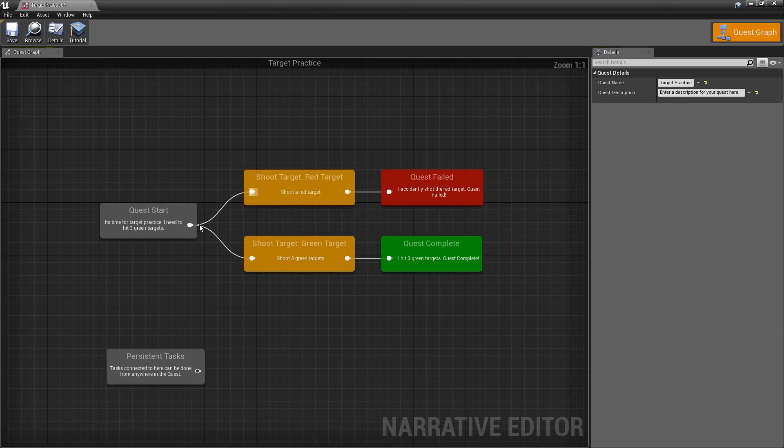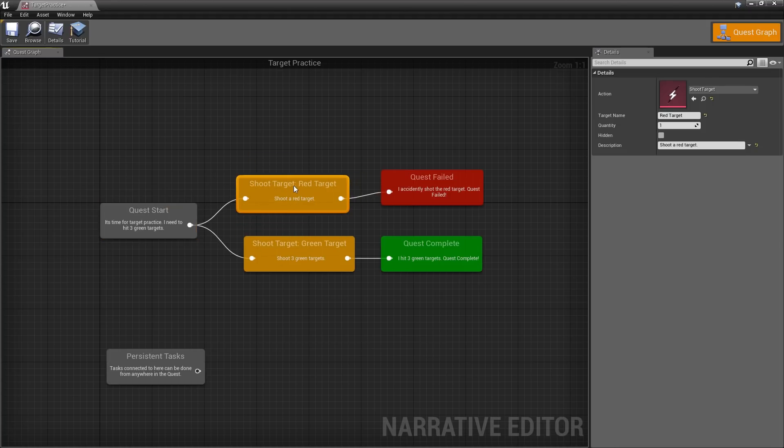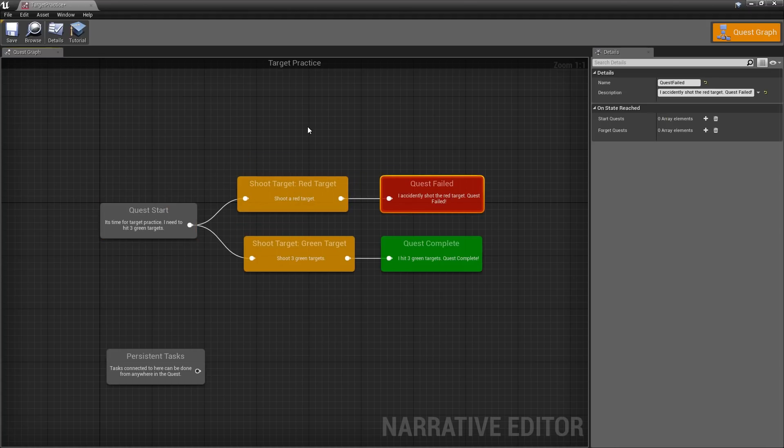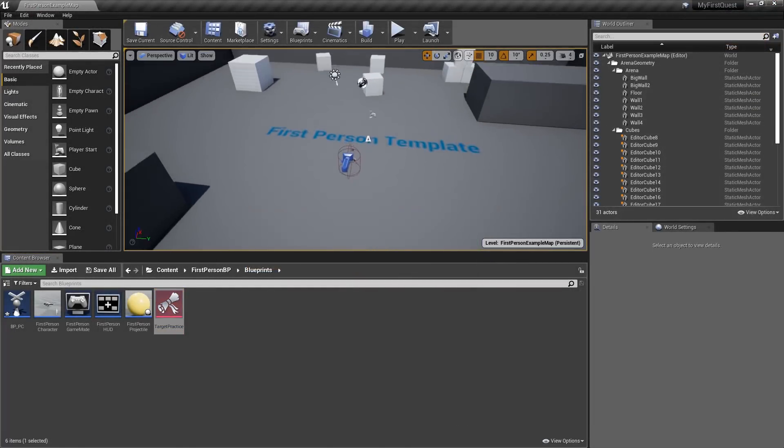Now we have a really basic quest. We're at the start of the quest and depending on which action the player performs, we can either fail or succeed. Now that we've designed our quest, we simply need to script it — and scripting the quest is going to be super simple.